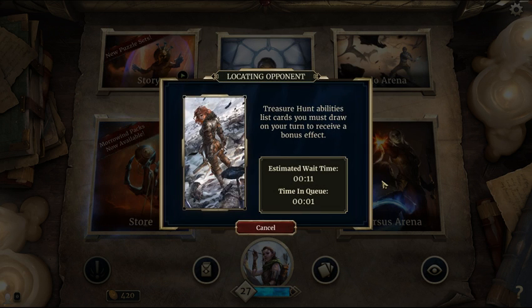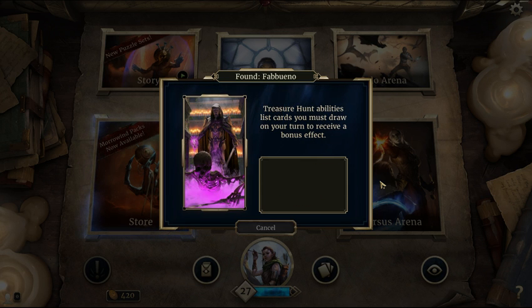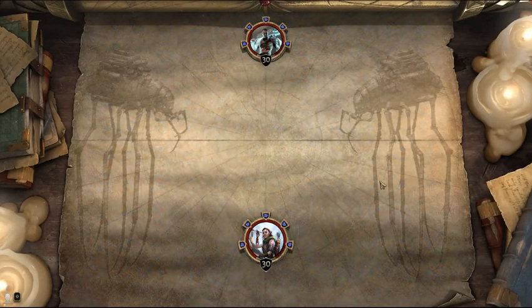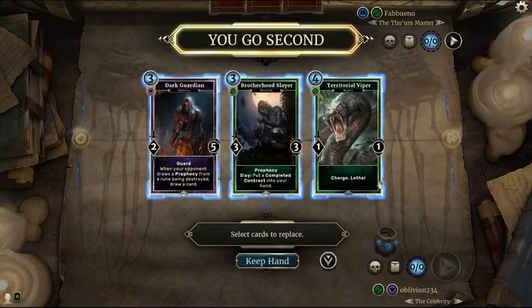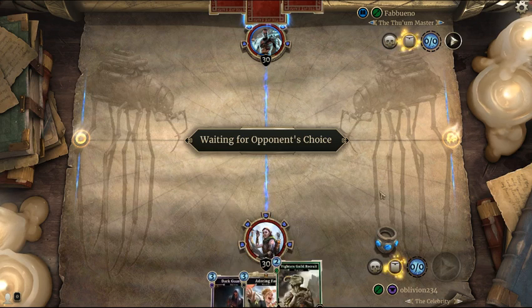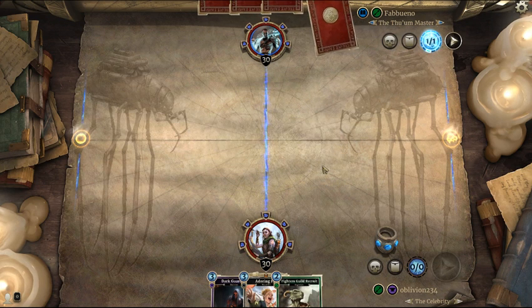Pretty good so far. I have a pretty high win rate with it. I wish you could check your win rate with a deck — I don't think you can unless you have some sort of tracker. Okay, let's see what we got here. We go second. I'm not gonna keep the Viper. I'll keep the Dark Guardian though — it's a good option. The Recruit's okay, so is Doryfan. It's just nice to put him in a lane and then he comes back, keeps coming back every so often.